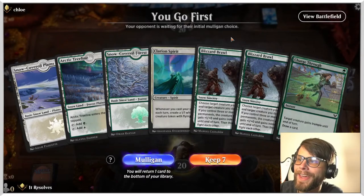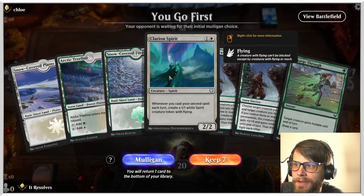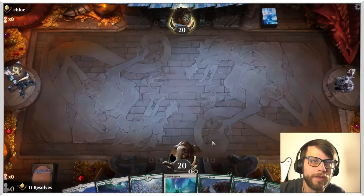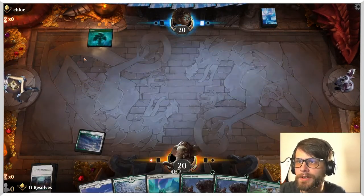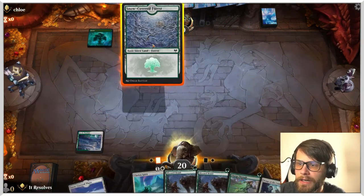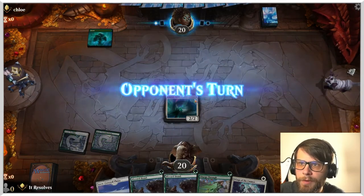Here we are for game number one. This isn't necessarily the best hand, but we do have that Clarion Spirit, which I think is probably okay to keep. I'd like to have one more creature spell in our hand truthfully, but we can probably make this one work. We've got a couple turns here to draw some stuff. Let's go ahead and play that Spirit and see what the opponent wants to do.